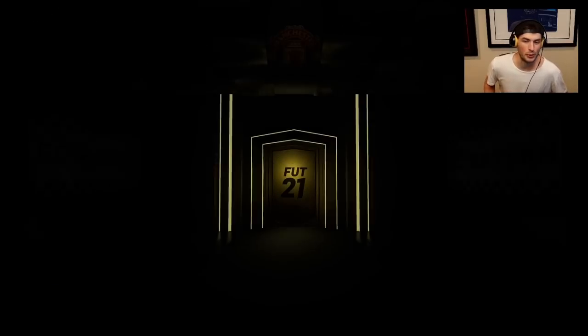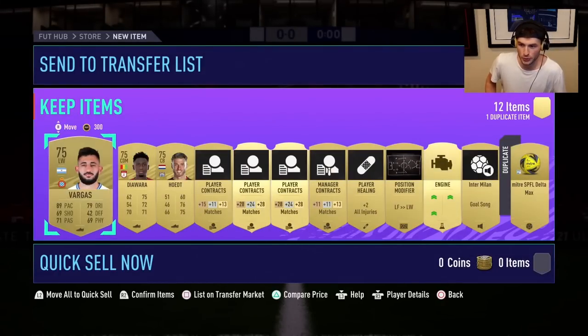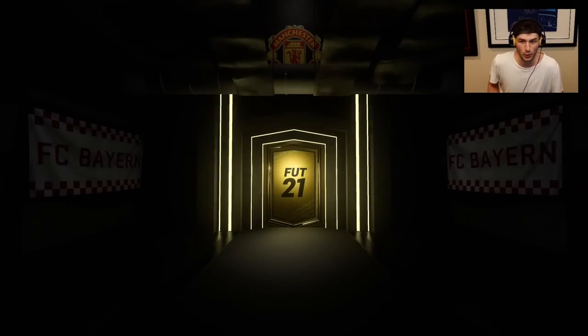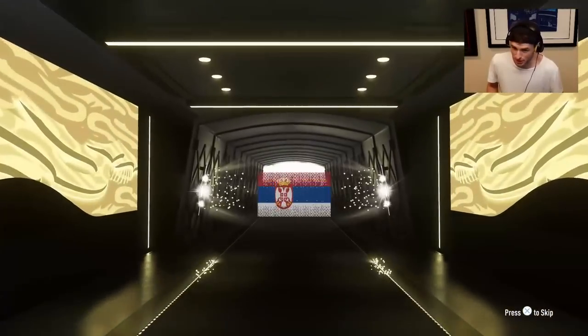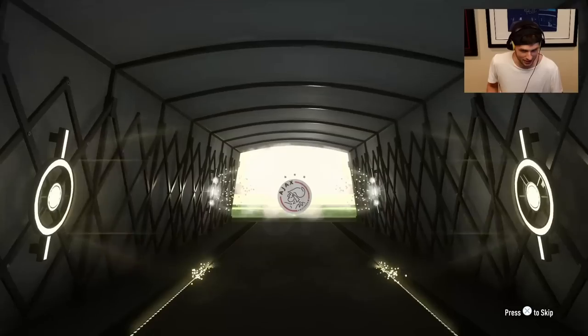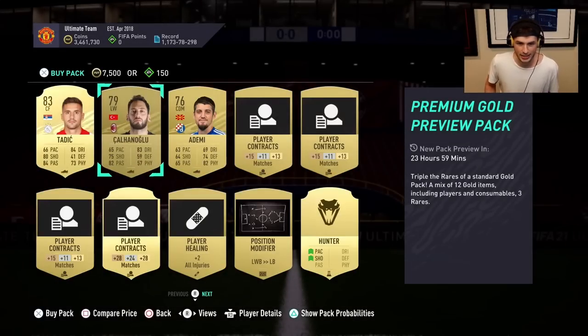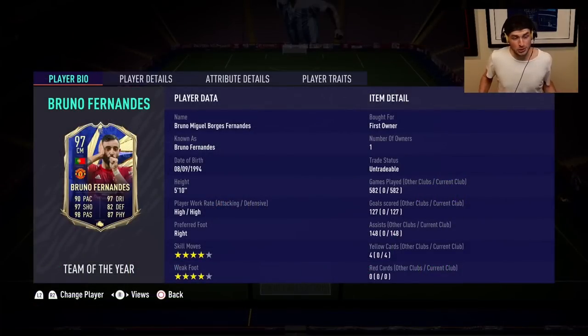Now we're on FIFA 21 — feels quite recent but also very far away. We're going to open a 7.5k pack. Interesting to see all the different animations over the years. FIFA 21 was the year we had preview packs, so we'll also do a preview pack since we got nothing in the first one. Preview pack incoming — it's going to be Tadich, 83-rated Tadich. Also Calhanoglu and a Hunter chemistry style. I'd probably buy that pack in a normal FIFA. Now let's check out my top five.